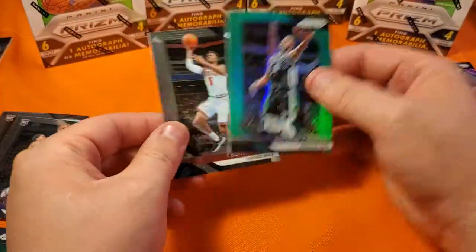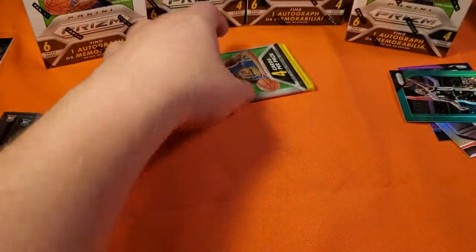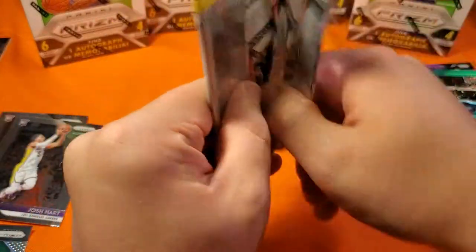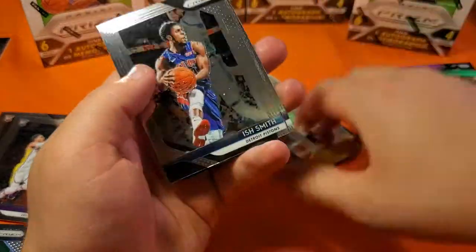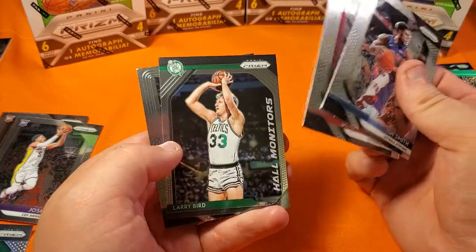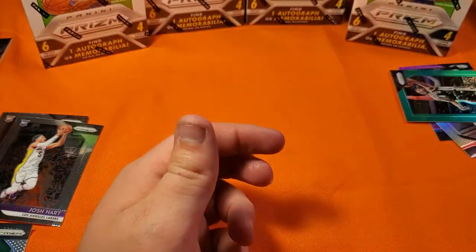We got a Green — not going to be a rookie — and Josh Hart, who was just traded to the Pelicans for Anthony Davis. Also Andrew Davis, Melton, Larry Bird, and Solomon Hill.